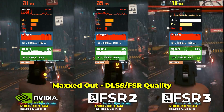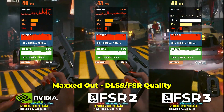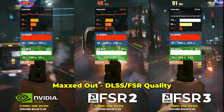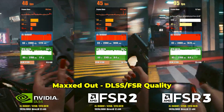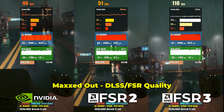I managed to set it up correctly in Cyberpunk 2077, and this is where we can see the biggest recorded gain, with FSR3 generating twice the frames compared to DLSS and FSR2. However, this is also where I noticed more graphical artifacts. The aliasing became much more evident using FSR3, and the rain particles look strange.